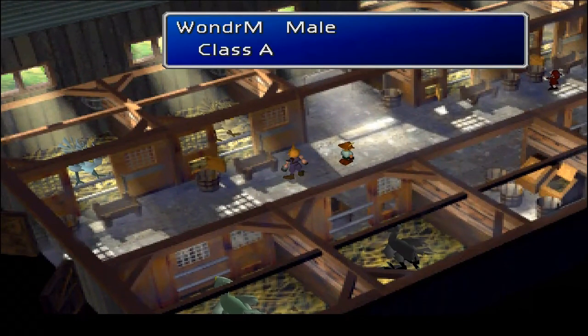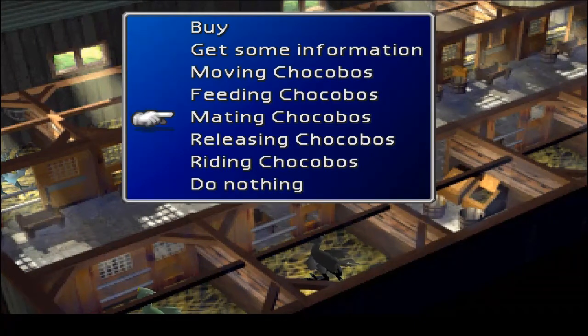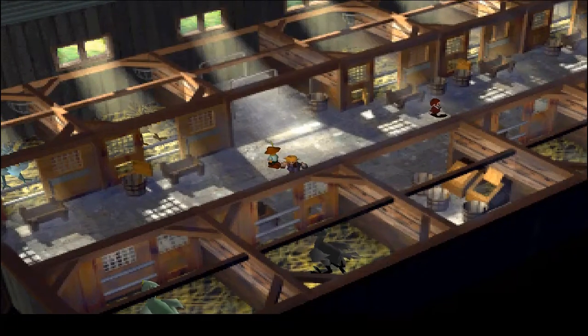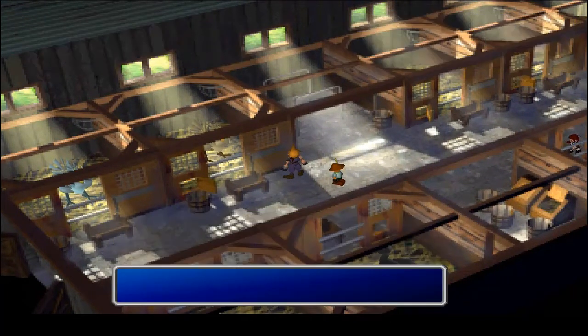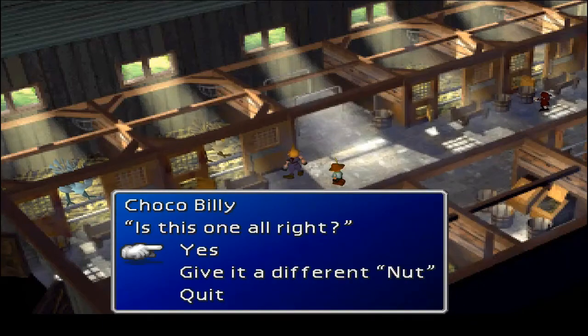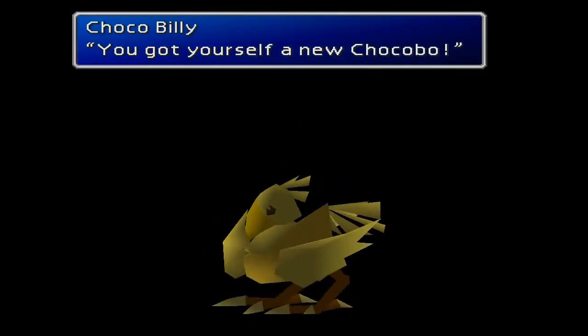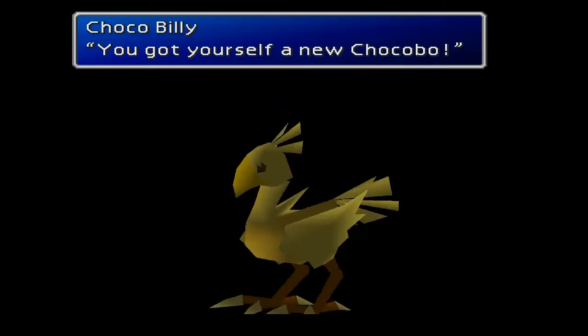Here's the moment of truth. You have a Class A male Wonderful Chocobo and a Class A black female. Now you just mate those two together with the Zeio Nut. And... Gold Chocobo unlocked! That took forever. There you go guys — you got yourself a gold Chocobo, which can go on water, over mountains, anywhere. You're going to love and cherish this Chocobo — name it whatever you want because this is going to be your baby.